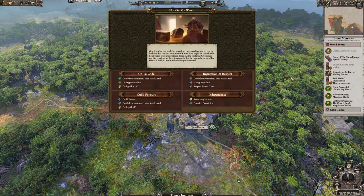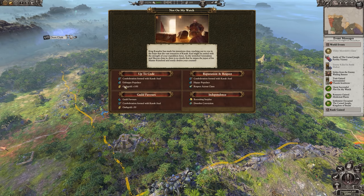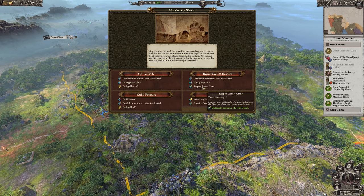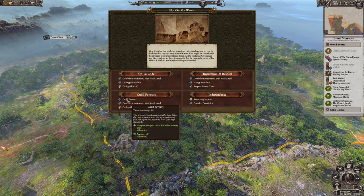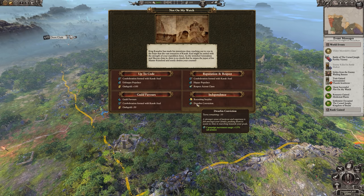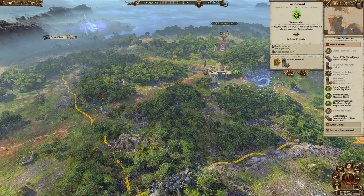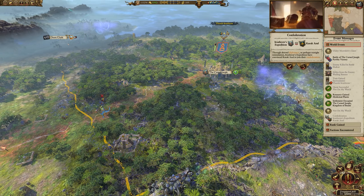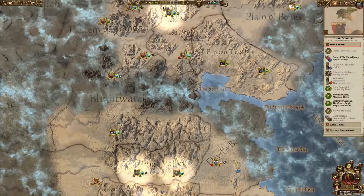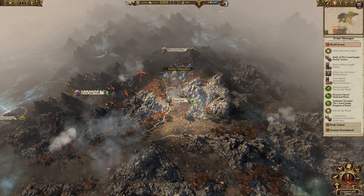Once you have occupied, looted, or razed six different settlements, you'll get the chance to confederate Karak Azul with a choice of four options: confederate and gain 100 oath gold but negative five public order; confederate and gain five public order and 20 relations with Dwarves; confederate and gain battle buffs while spending some oath gold; or don't confederate but gain recruitment cost reduction and campaign move range. I personally think confederation is worth it despite the small distance, since it gives you a foothold in the north where many artifacts are hidden, and once you've finished in your corner of the map you'd be expanding that way anyway.